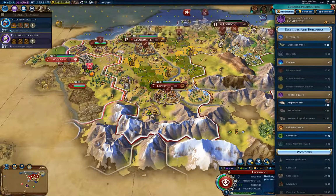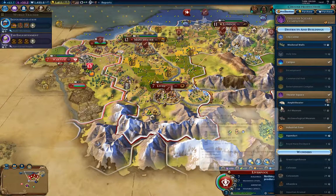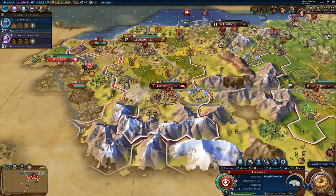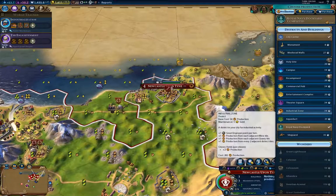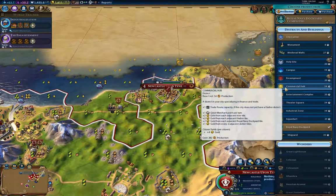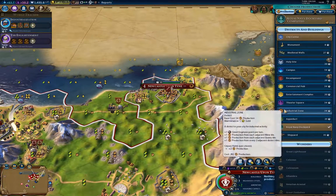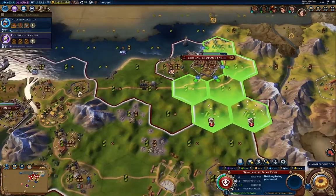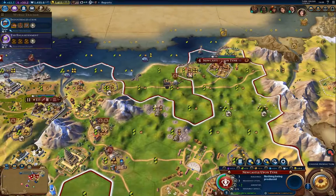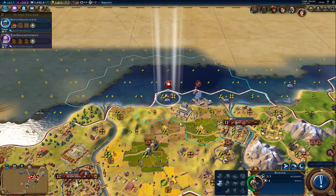So I built a theater square and the amphitheater as well. Here I've got a dockyard repaired, which is good. Now the industrial zone is the thing I should build — there's not enough production going on there.